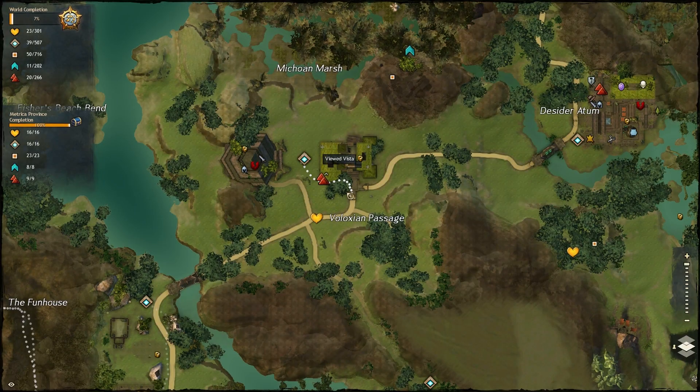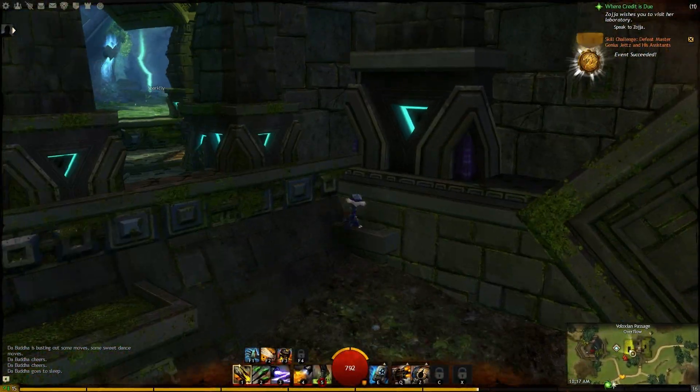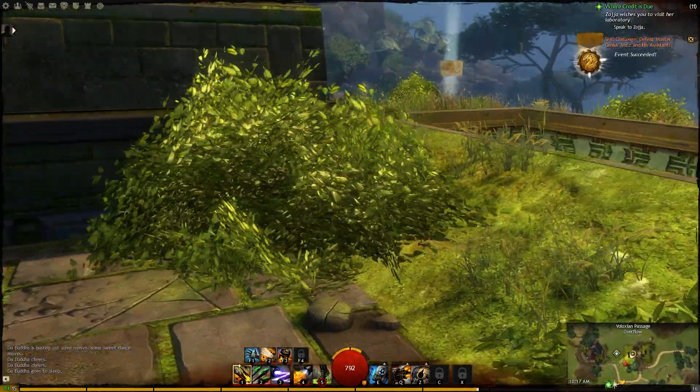The fifth one is at the Veloxian Passage. Head to the southern entrance and go to the corner to the left of the door. Jump up and follow the doorframe up and over, then head left towards the vista.